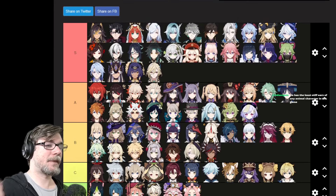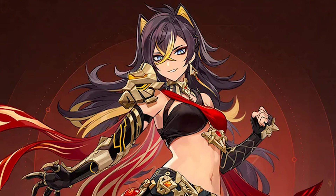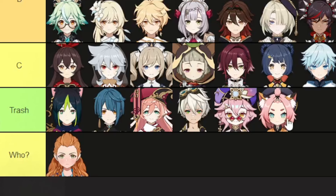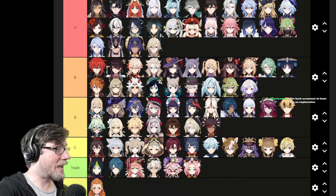So with that — top of the S tier in my opinion: Dehya. At the very bottom: Diona. And that's what we have — this is our list, guys. That was the Genshin Impact Character Design tier list.